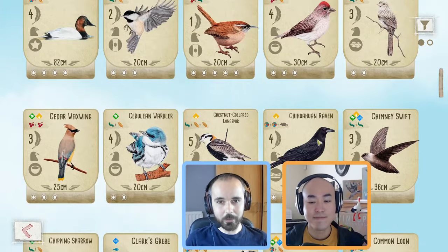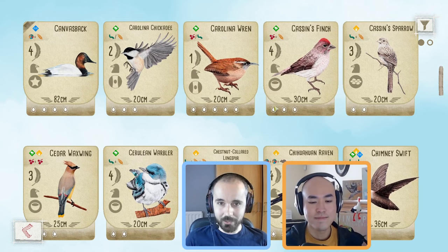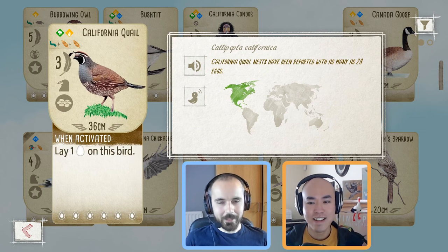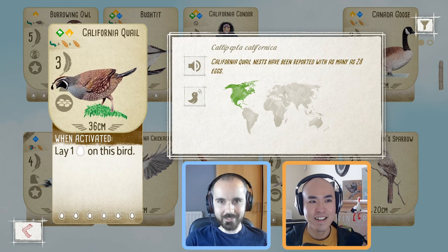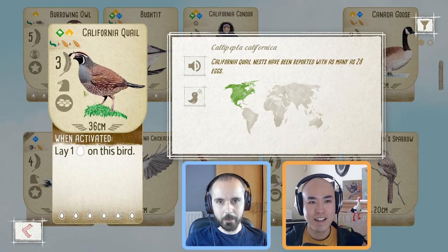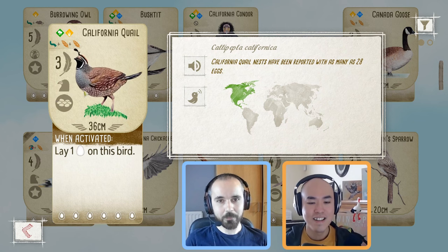Some of them got better, some of them maybe got a bit worse. In this video we're going to be taking a look at the ones that got better. My first pick is the California Quail. This is one of those birds from the base game that got a bit of hate — the food cost can be a little off-putting. And getting eggs on the base boards is pretty straightforward, so powers that gain additional eggs may not be so good there. But with the new Oceania boards, getting those eggs is a lot harder, and a power like this that gets you eggs specifically in the forest is particularly strong.